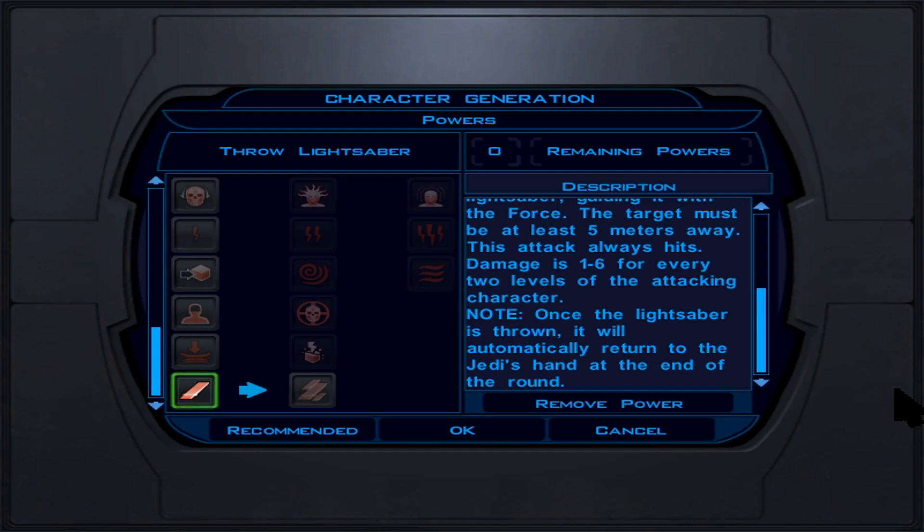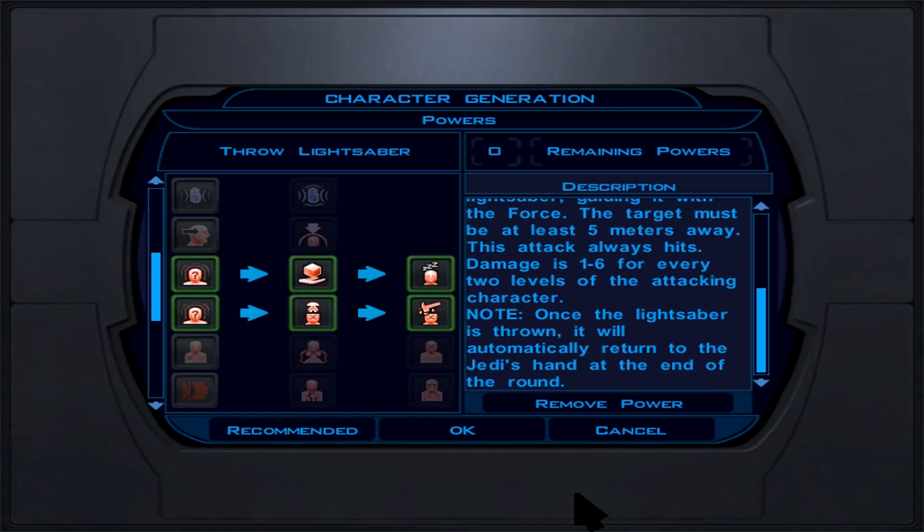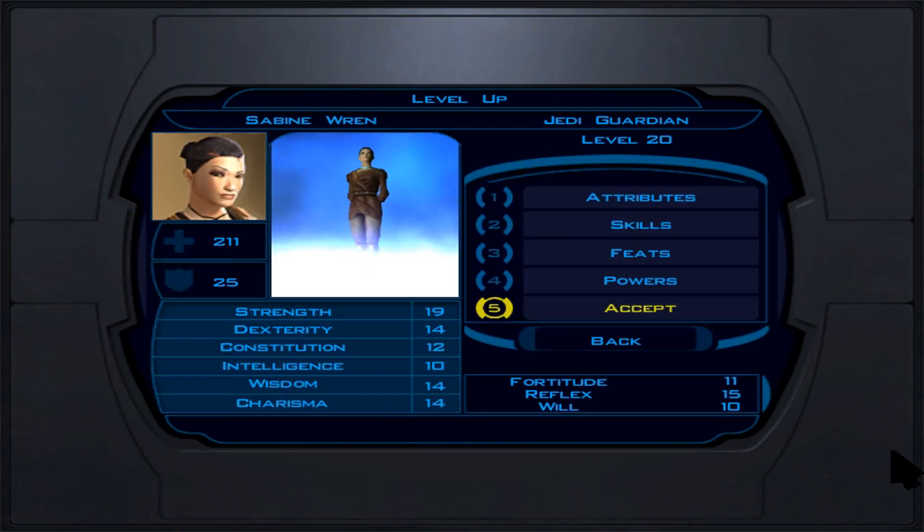Follow the gear and lightsaber advice to maximize your damage output. This will carry you through any difficulty in this game. This concludes my Star Wars Knights of the Old Republic 1 Light Side Level 7 Scoundrel and Level 13 Jedi Guardian build video. This is Laura Fettin signing off — thanks for watching, have a great day or night, and stay safe.